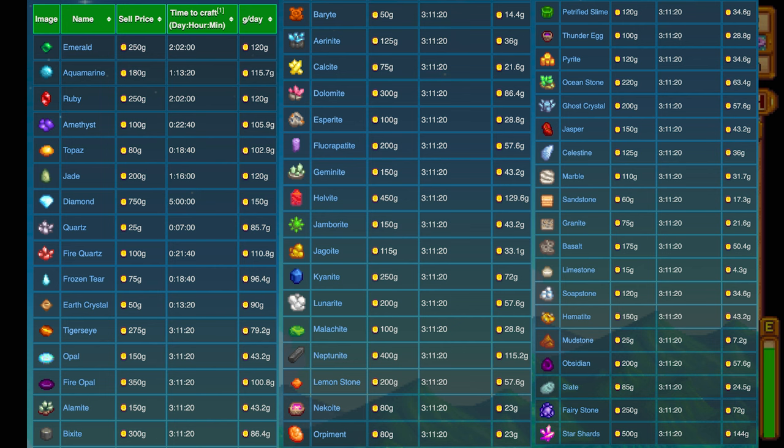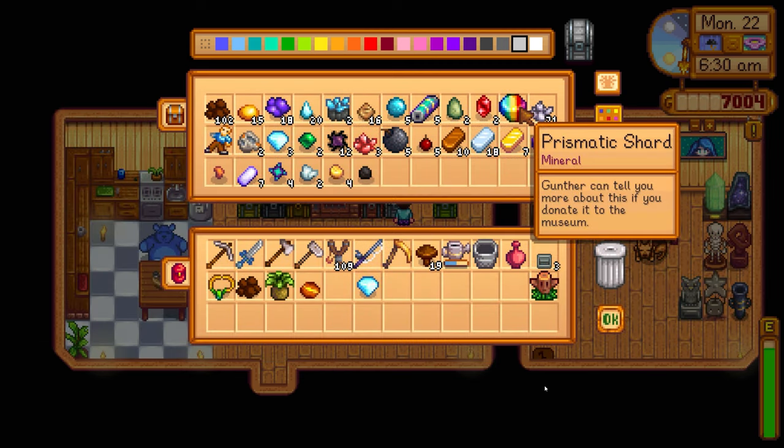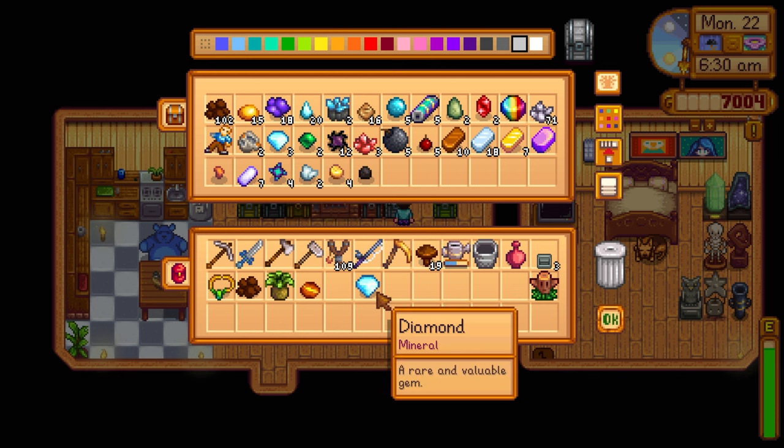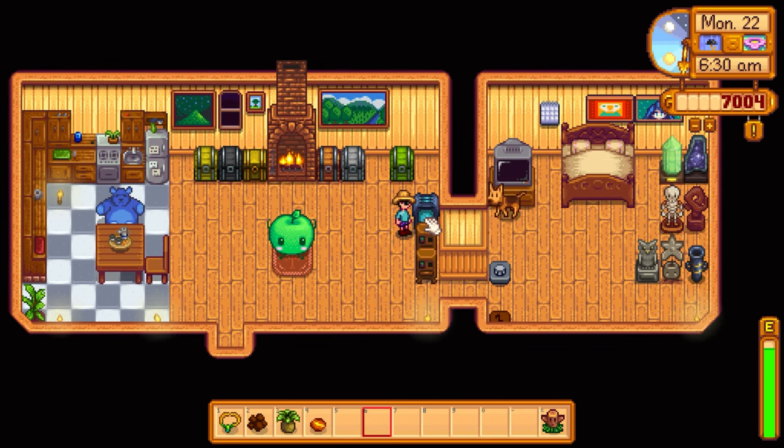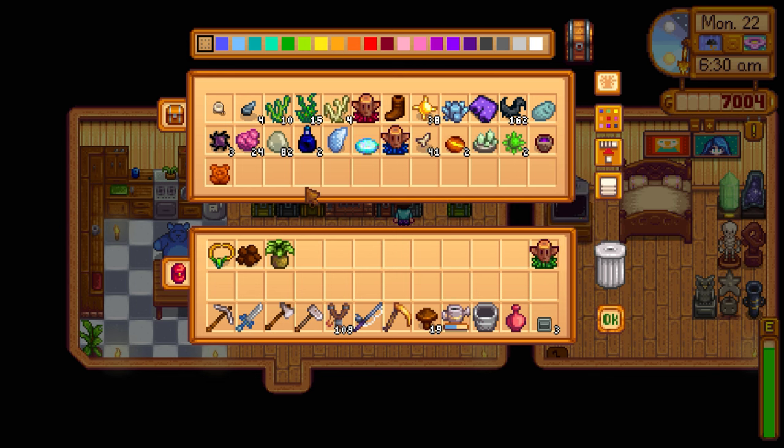So what's better than diamond gold-per-day? You guys mentioned star shards — 144 gold per day, takes 3 days 11 hours 20 minutes. But diamond is 150, so diamond is still better. Where's prismatic shard on this list? Oh — 'the crystallarium cannot replicate prismatic shards.' That's specific, so it makes sense since it's worth about 2,000 gold. A bit cheaty. I guess we'll still process the diamond — every five days we get 750 gold, which is about 150 gold a day.